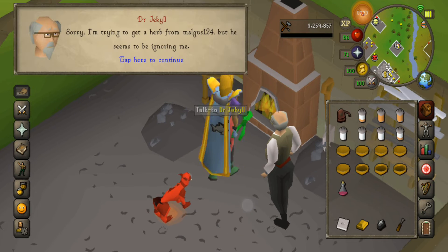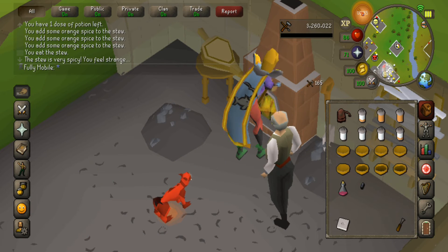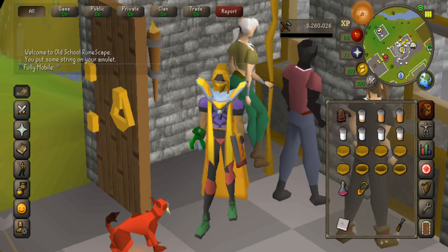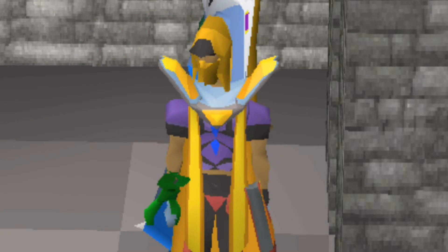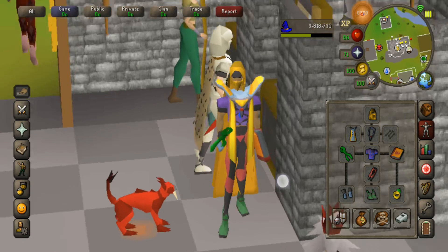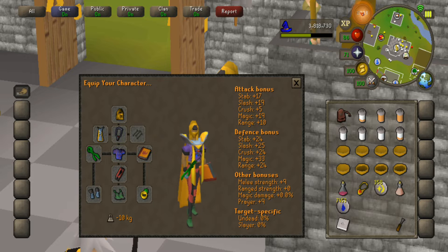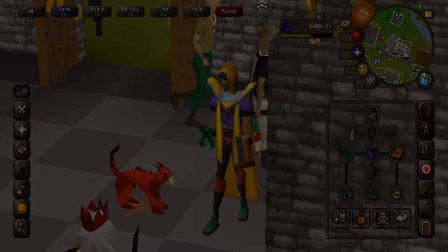We got it! I quickly logged out just because I didn't know if you needed 90 crafting to also string the amulet, and I was running out of time. Now all we need to do is enchant it. That feels so good to have a fury on an Iron Man. On a normal account you just buy it from the GE for like three mil. But this — I put my heart and soul into this thing. I love it.